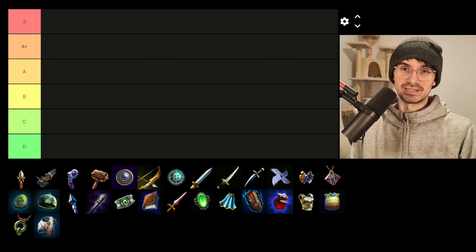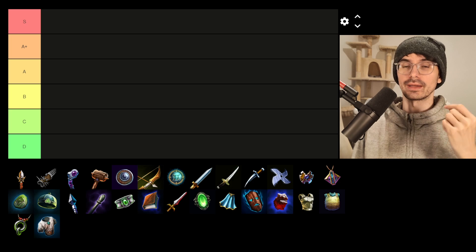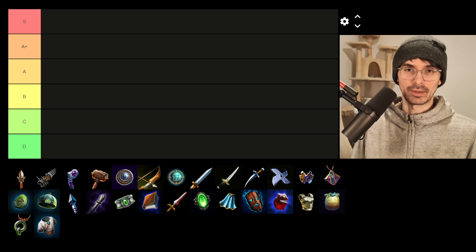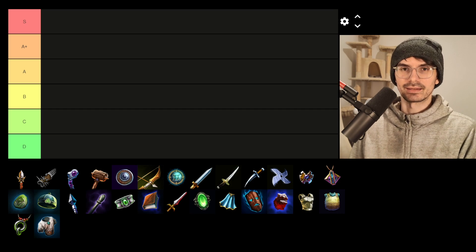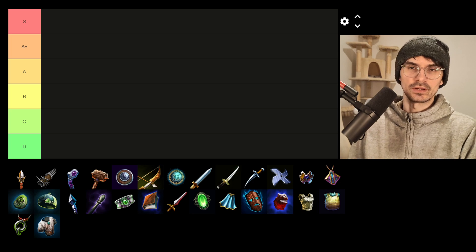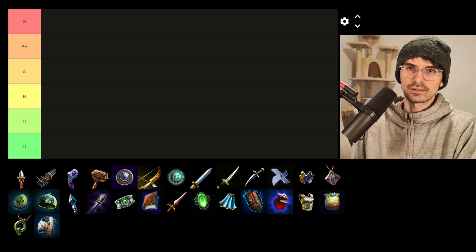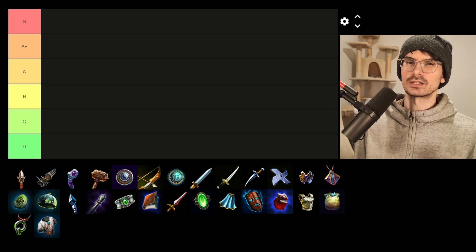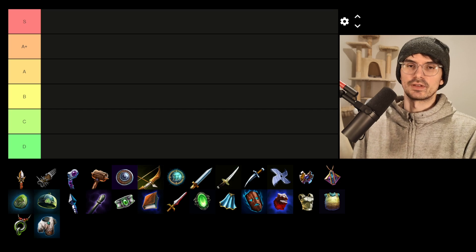Today we're making an item tier list, but more specifically this is going to be a tier one only item tier list. This is in light of the upcoming patch in which we'll see significant changes to the early meta because of the removal of boots — you no longer need boots because you get the movement speed naturally through leveling. So a lot of early options change, and I think most people will still be running starter items. I wanted to talk about what you can build along with the starter item.